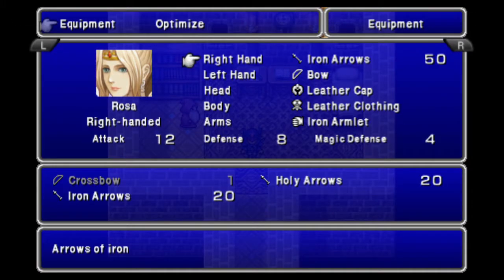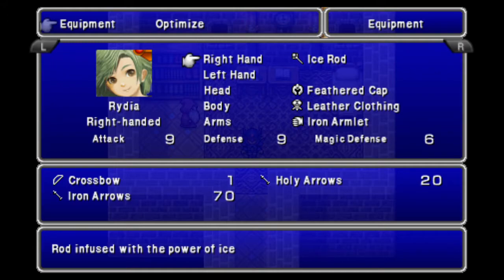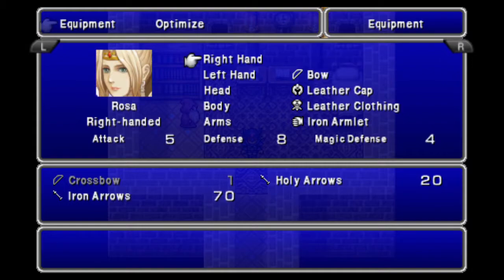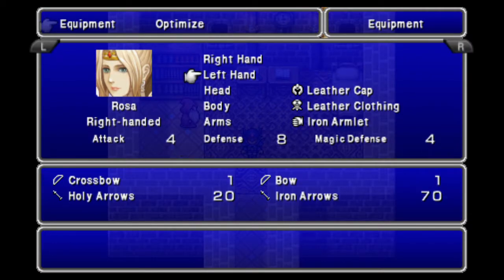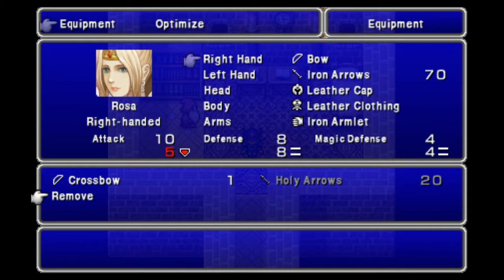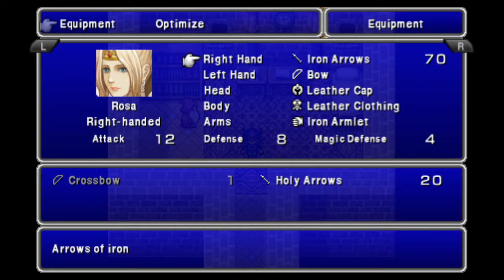All set. Rosa, you come with a bow. She actually comes with Iron Arrows — okay, I didn't need to get more Iron Arrows then. Well, there's no harm in it. Rosa is right-handed, so you actually want to put the arrows: if you equip the bow in her right hand and the arrows in her left, that's what you get. But if you equip the bow in her left hand and the arrows in her right, it's more powerful. I don't know why — that's just the way it works.